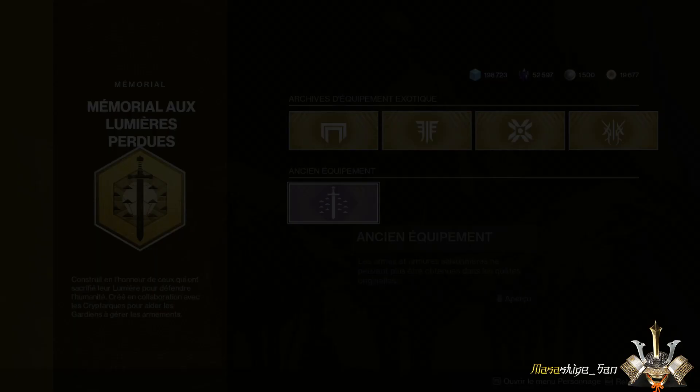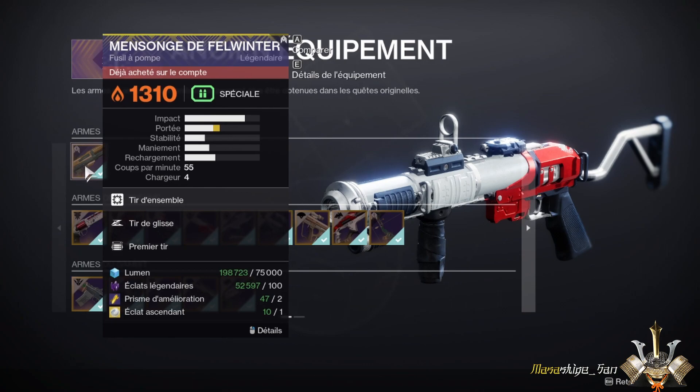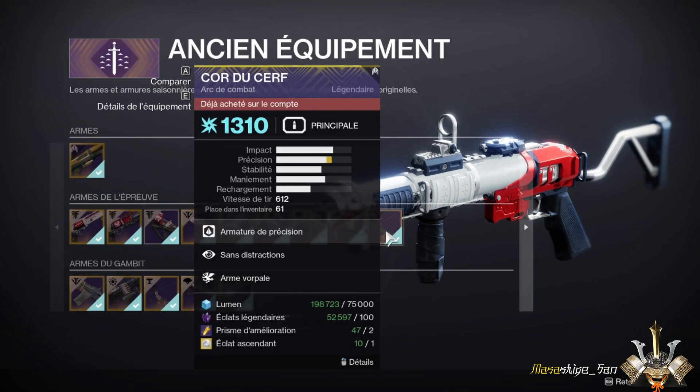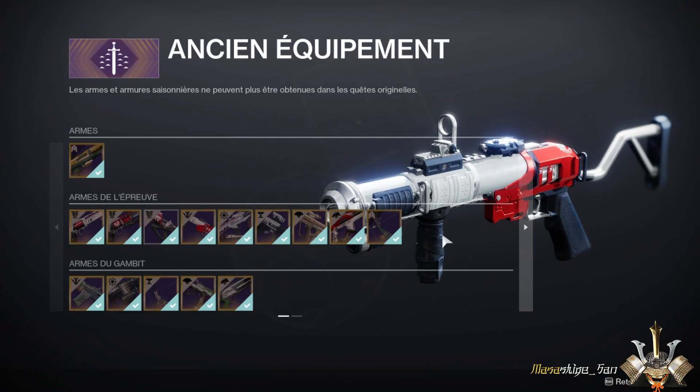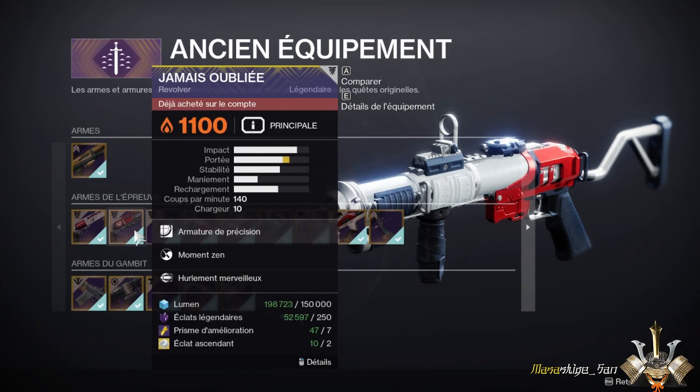In the legendary part, it concerns the ancient pinnacle armor of past seasons. The pinnacle armor was the prestige armor. As you can see, you will be able to recover two armors: the Message of Felwinter, which was a very good shotgun, and the Core of the Circle, which was an arc weapon.